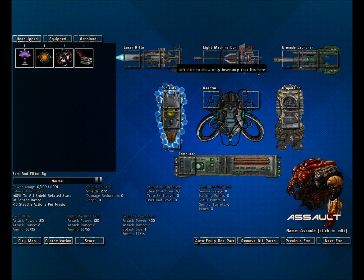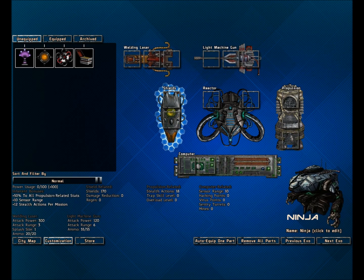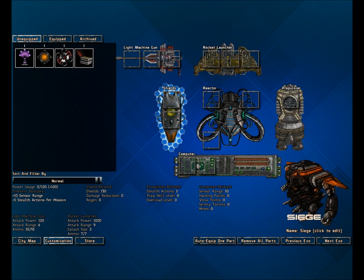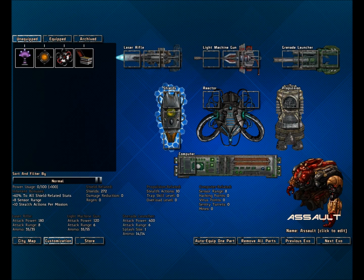These are their equipment: laser rifle, light machine gun, and so on. Pistol and laser rifle — this will be explained later. Welding laser, which is basically a melee weapon. And then rocket launcher. Pistol is just a one-time stun weapon — it doesn't do very high damage.